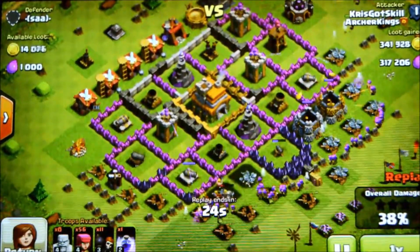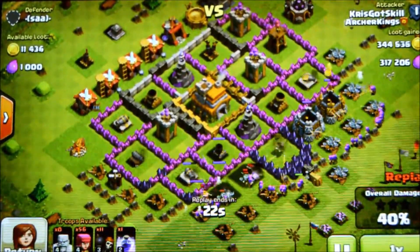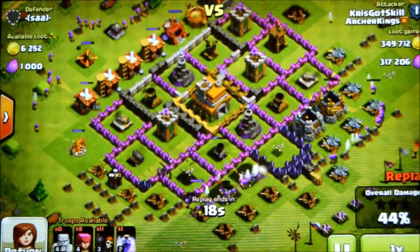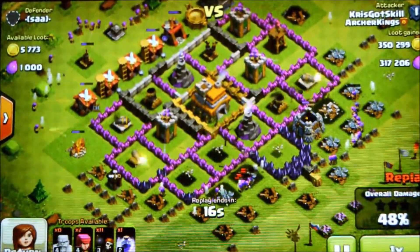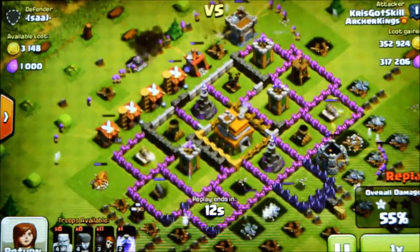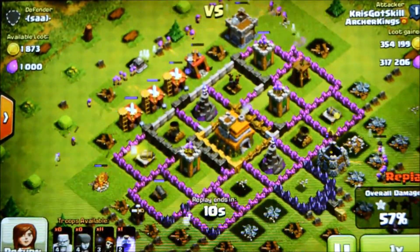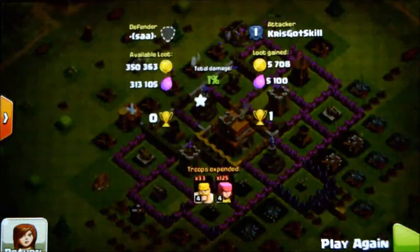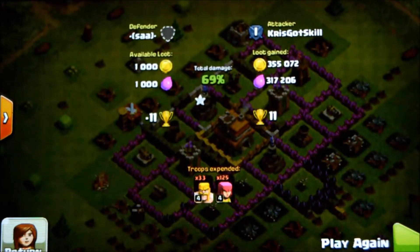We're just crushing this guy's base, almost at 50% already. I dropped the rest of my archers up at the top to get the barracks, spell factory, and dark barracks, just trying to get to 50%. We got the 50%! I mean I just came across this base and was like, oh my gosh, how insane. We got all the loot and I ended it at 69%.